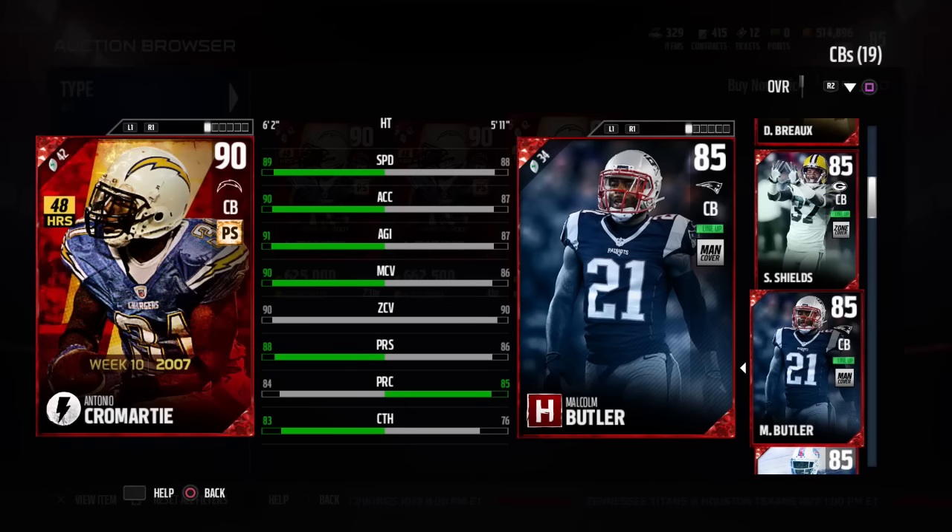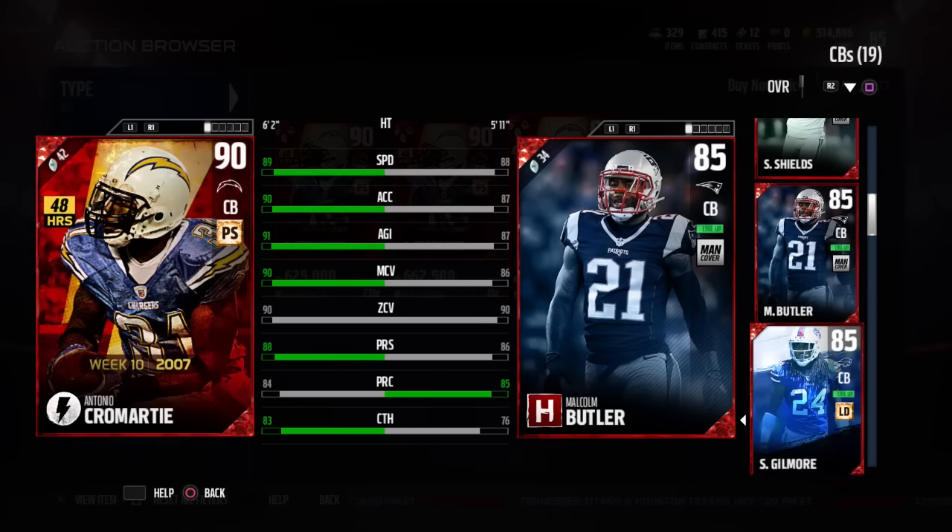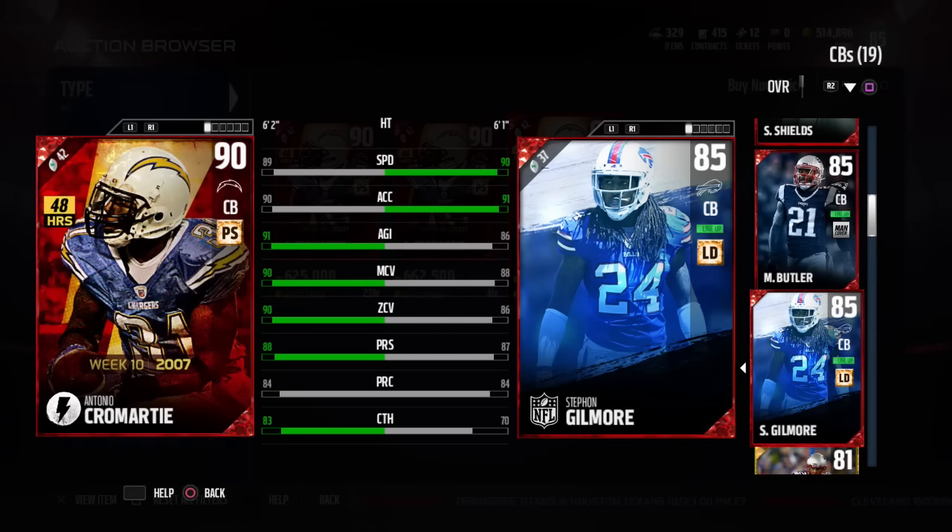There's also the Malcolm Butler team hero that's not much worse either. But Gilmore specifically is kind of interesting because he's balanced like Antonio Cromartie. Don't get me wrong — he's not better. I'm not going to say Gilmore is better than Cromartie. But the speed and acceleration are both in favor of Gilmore. And Antonio Cromartie — a flashback Cromartie — you're only going to give him 89 speed? Come on, EA. Like, do you want to have any excitement for these cards? These things are just going to be trash by the time you start putting out legitimately good cornerbacks. Can we get a corner that has 92, 93 speed, please?